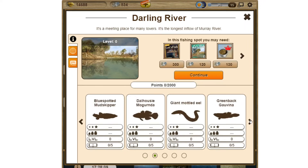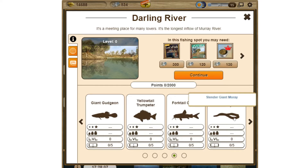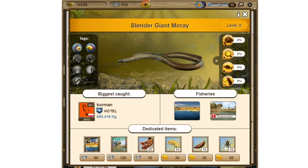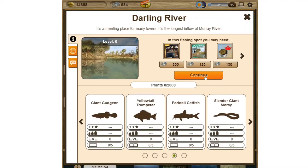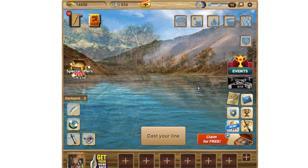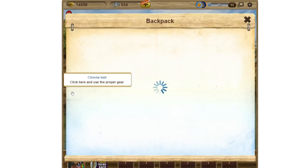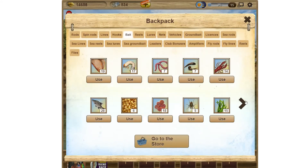There are many great fish around here, but today I would like to catch a slender giant moray. So I'll put on some pasta at the end of my line. I do want to catch that specific fish, so I think I'll replace my spin fishing tackle with my normal tackle, and I'll grab myself some pasta.